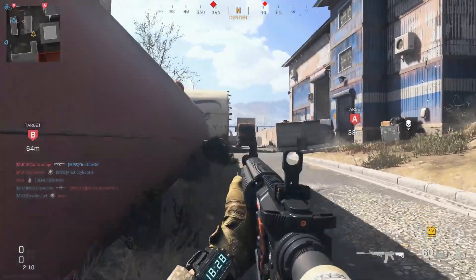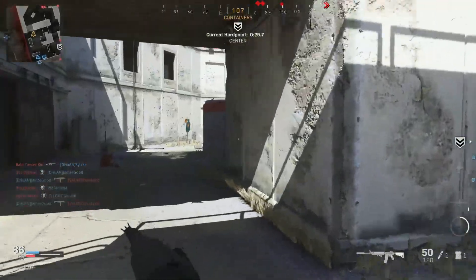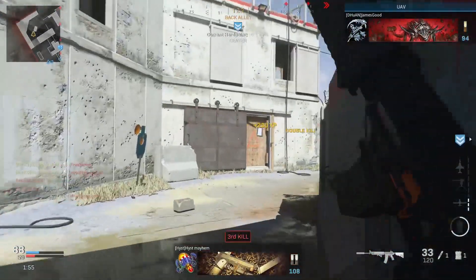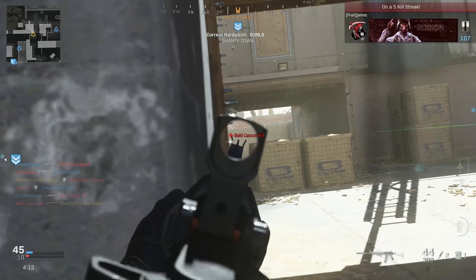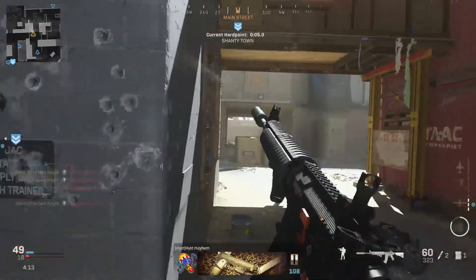Corvus Custom Marksman barrel. This will cause your weapon's damage range to be increased, enabling you to do more damage to opponents at a distance. Bullet velocity is also increased, and it gives you assistance with recoil control. However, this barrel does reduce your ADS speed and your movement speed.